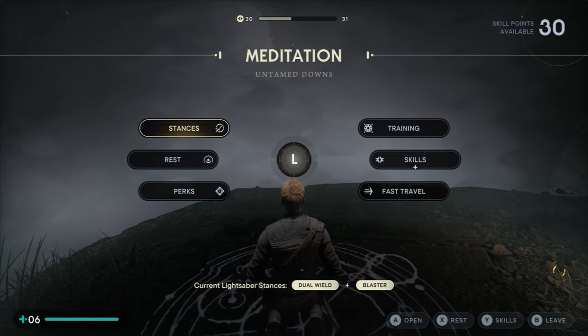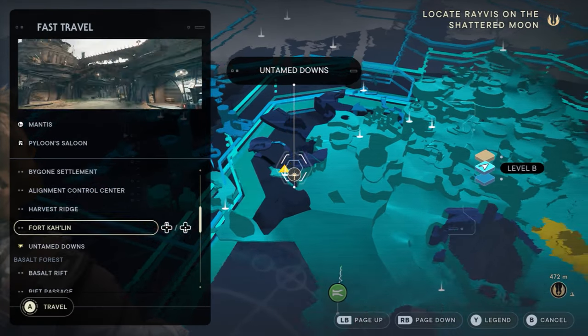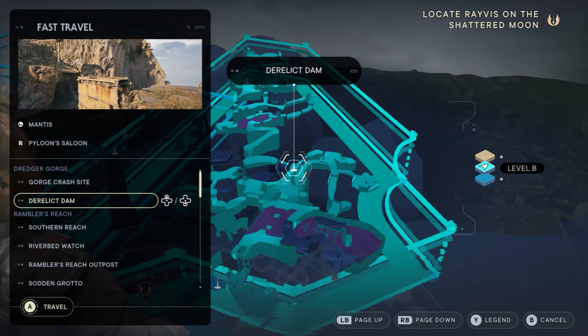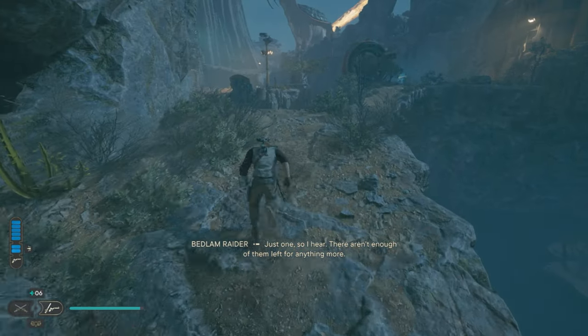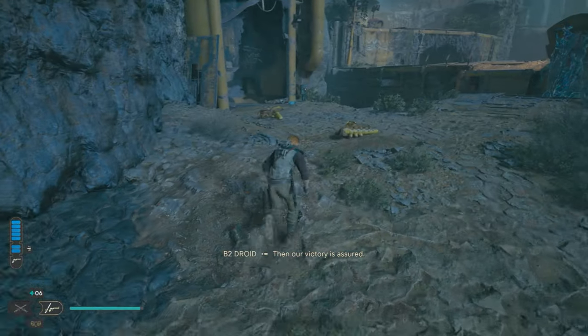Now that we have the ability to lift and we've left the droid control ship, we're just going to go to a meditation point and then fast travel to the Derelict Dam, where there's a nice easy spot to grind this achievement out. While at the meditation spot, ensure that you have the blaster stance equipped as we will be using the pistol in this tutorial.